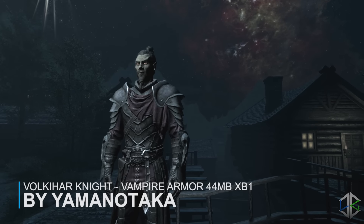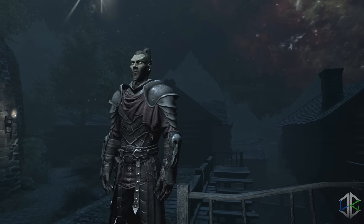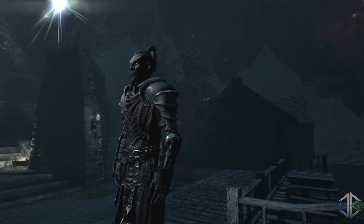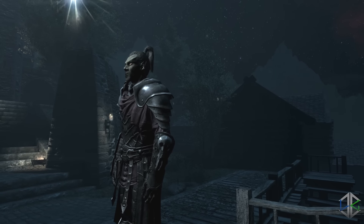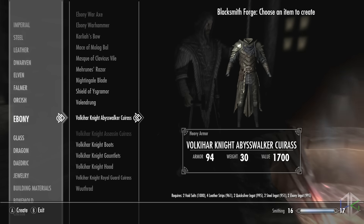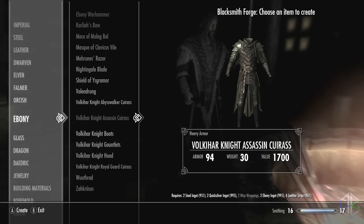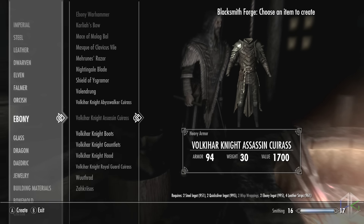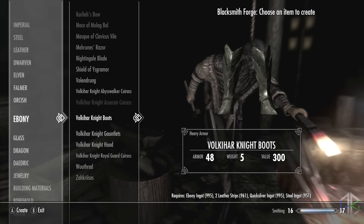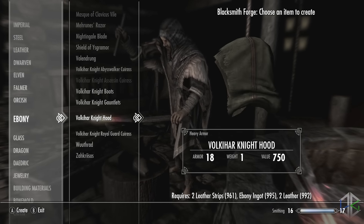Our fourth mod adds a lore-friendly set of heavy vampire armor that comes in three variations, each with a unique effect applied once all four pieces are worn. The armor is made with vanilla assets so it fits into the game seamlessly. It's currently not available for PS4, so right now it's only available for Xbox One and PC. The set is equivalent to the Ebony tier and can be crafted with the Ebony smithing perk. The hood offers less protection than the Ebony helmet but is balanced by the other pieces having a high armor rating. Each piece of armor can also be tempered and enchanted.